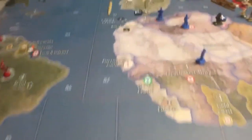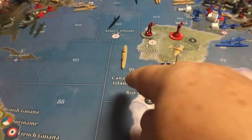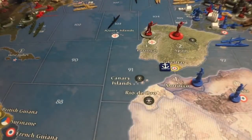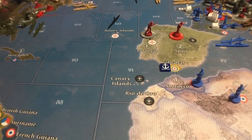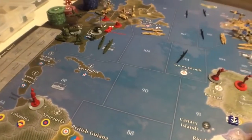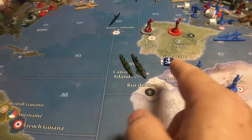Now let's put that all together and talk about Sea Zone 91. Sea Zone 91 is one of the most important spaces in the entire game. The Americans are three spaces away from the naval base at Gibraltar, so they can move transports and other ships one, two, three into Sea Zone 91. Equally important, they can get back to America because of that naval base — combined with the naval base in the eastern United States, they can go three spaces each way.